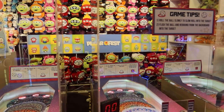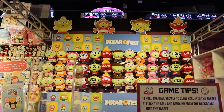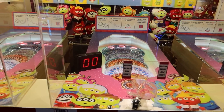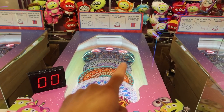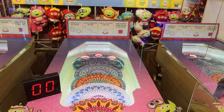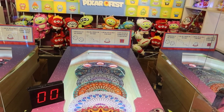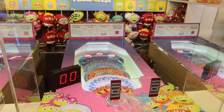Hey guys, are you ready to have a crazy fun time? We are playing this Pixar Fest carnival type game. You gotta use these balls to try to get them into those red lit circles. It looks easy but I don't think it's easy. Step one: purchase balls — check. Step two: roll ball through the tube into the target. Step three: land it into the red holes to win prizes. Let's see if we can do that.